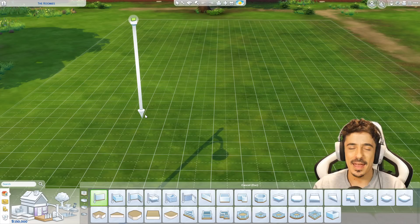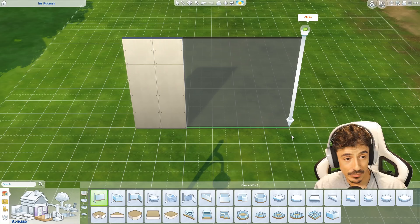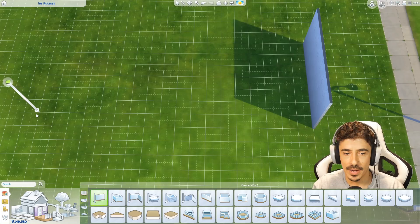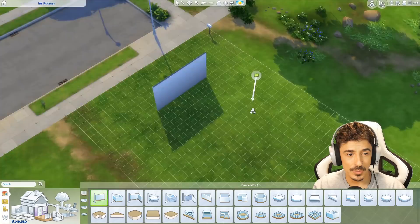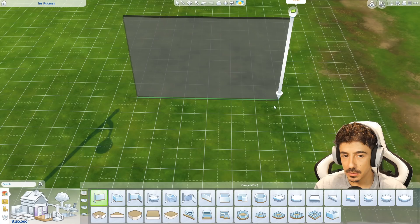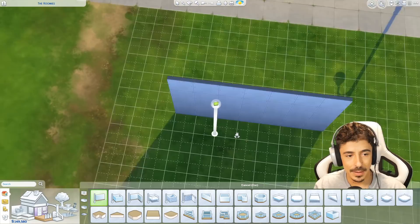Okay, so here we are — we're going to make a start. The first part of these builds, we don't tend to do a lot, but we're going to try and get a little bit done today. It's not going to be a difficult house to build, hopefully, because it's all one level — shotgun houses. With shotguns, I think the term comes from the fact that the hallway — you should be able to shoot a shotgun down the hallway and reach the other end. So we're going to try and make that come through with this build.